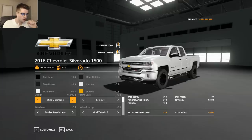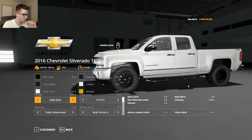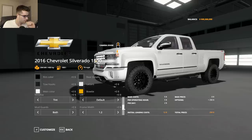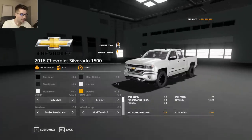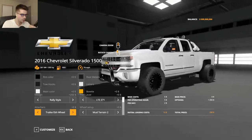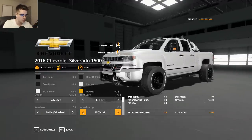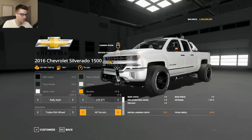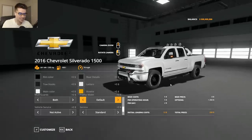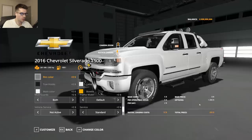I usually go with no running boards on this pickup, and I think I'm gonna go with rally-style steps — they look kind of cool. The only thing is the lift on this is kind of weak. Let me show you: LTZ Z71, I like this. Trailer attachment, we'll do a fifth wheel and a bumper pull hitch. Now for tires there's a lot of options — starting at straight street, which looks horrible.